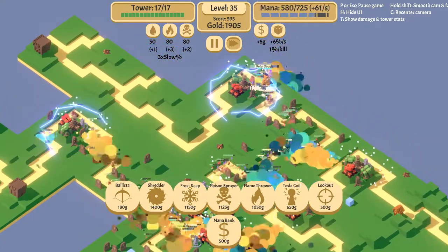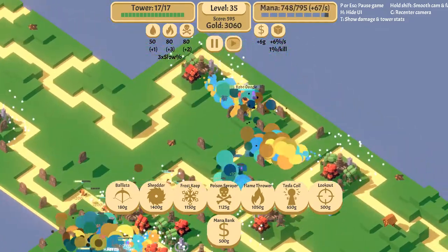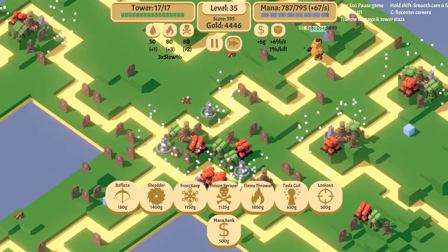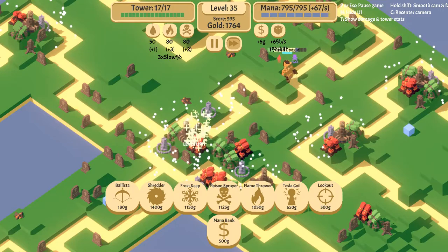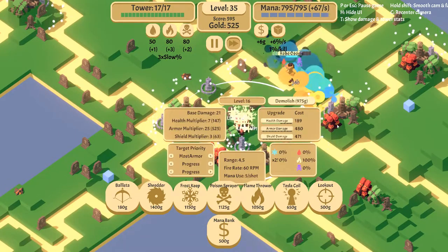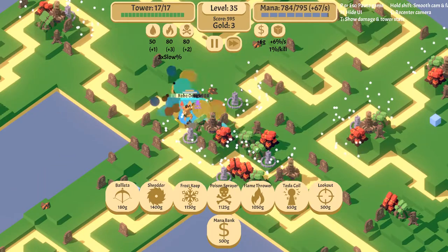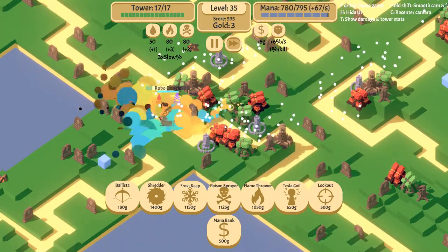Let's put down a shredder on this island over here — this will help deal damage to even Robo Oogie, because he's here now. Robo Oogie is taking big hits on his shields. While he's going that way, I'm going to increase armor damage on this bad boy.